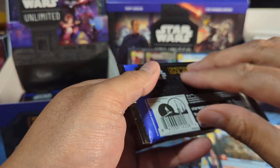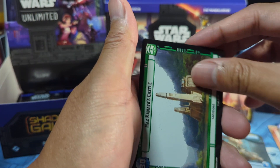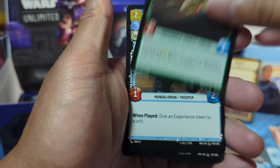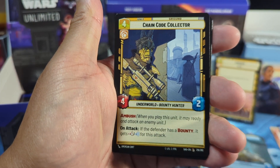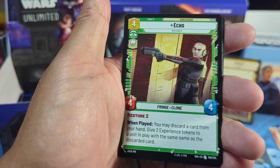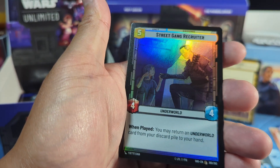Next one — this card is Rey. Father of the Way and our usuals. Smuggler's Aid, IG-11, Echo rare, Legal Authority, followed by a foil: Street Gang Recruiter.